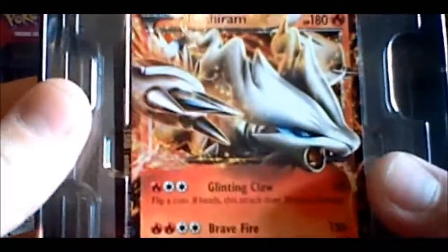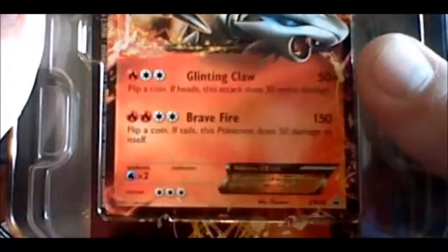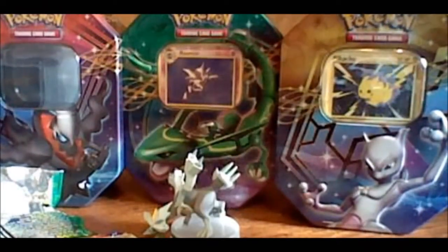Here we go, opening it up. And it comes with the Reshiram Fire version EX — I think he's always fire, I'm honestly not sure. Blackstar promo in there. So let's see what kind of packs we get. The online code as normal.